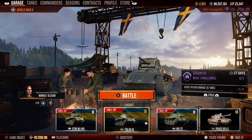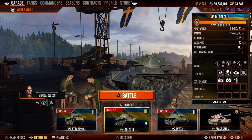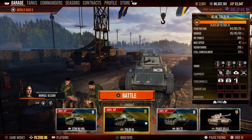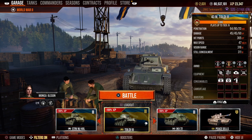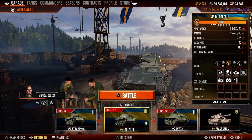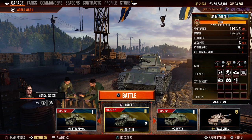Let's take a look at this tier 3 Swedish premium light tank. To be honest, I don't particularly care for this thing, but some of you guys might actually like it. It doesn't matter what I think — if you guys prefer this type of vehicle, let me know in the comments. This vehicle gets 3 types of ammunition: AP, APCR, and HE.